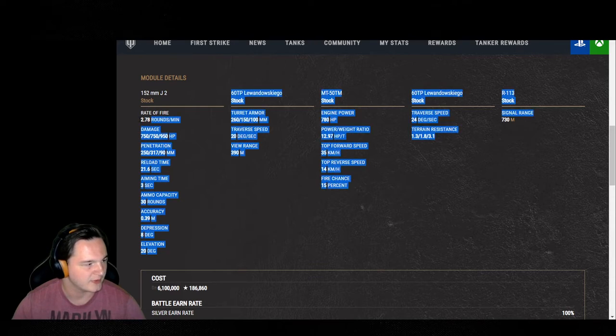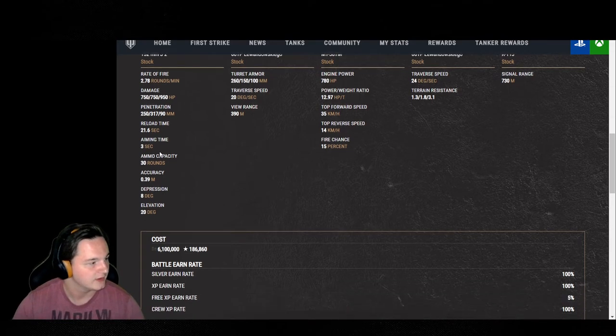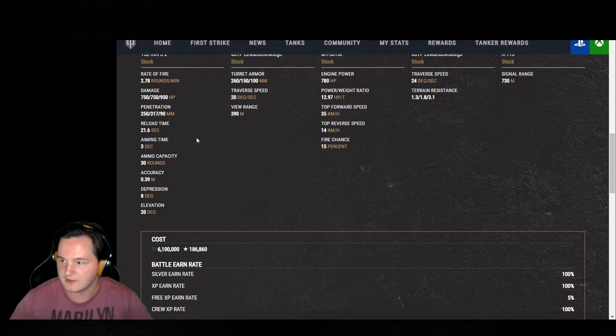At 2.78 rounds per minute, the fire rate is not exactly the fastest. When 6.0 first dropped it went down to about 14.45 seconds on the reload, then they increased it to like 15 or 16 seconds. So you're still getting a pretty hefty amount of rounds per minute. Jumping down: reload time is 20.16 seconds — you're definitely going to need a gun rammer on this.